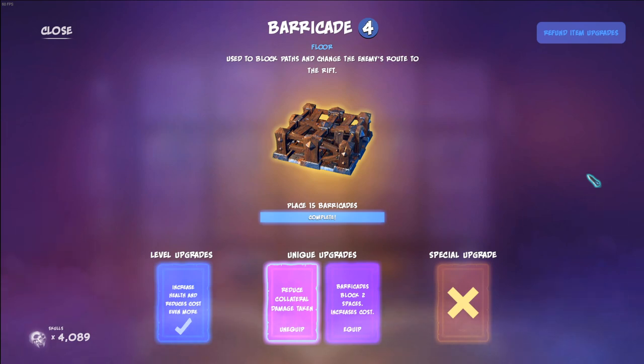Barricades are very unique — they're the only one that does what they do. Barricades block paths and change the enemy's route to the rift. You have to place 15 barricades to complete it. You unlock it right before Split Stairs. Level upgrades increase health and reduce cost — reduce cost three times. Unique upgrades include reduced collateral damage taken, and barricades that block two spaces but at an increased cost.